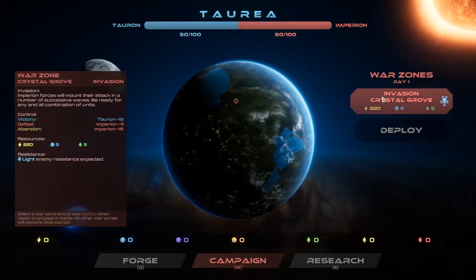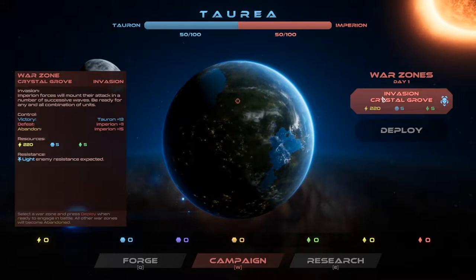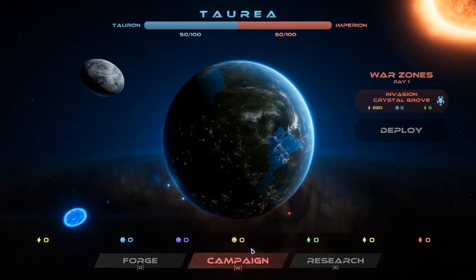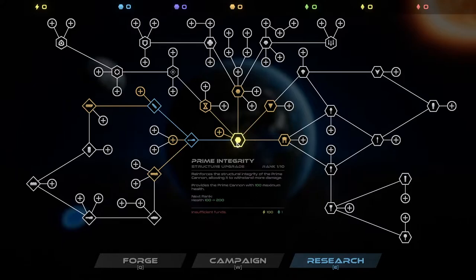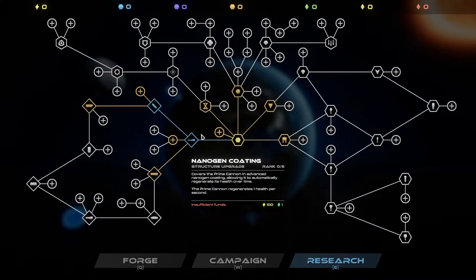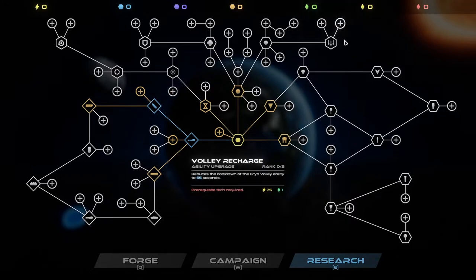This is a lot. Invasion - Imperion forces will mount their attack in a number of successive ways. Be ready for any combination of units. Let's look at the research. The research screen allows you to unlock new tech, such as prime cannon weapons and abilities. Tor structures, droids, and aircraft structures are constructed on the battlefield while in build mode. Prime cannon weapons and abilities are equipped in the battle via the loadout screen. Gotcha. So we have the ones in blue, I'm guessing.